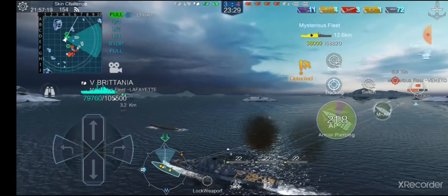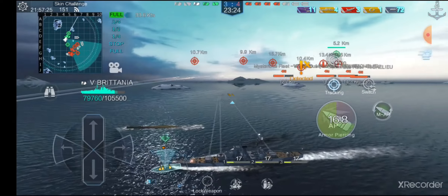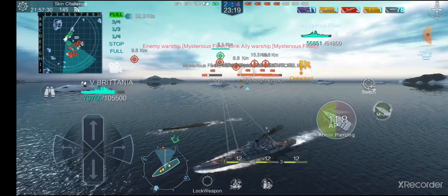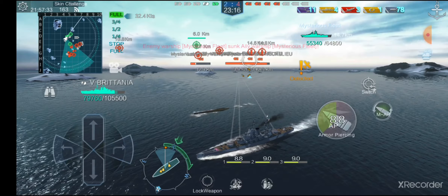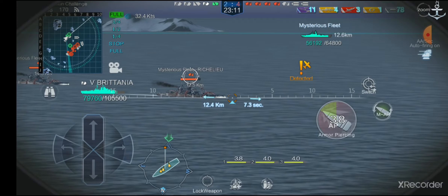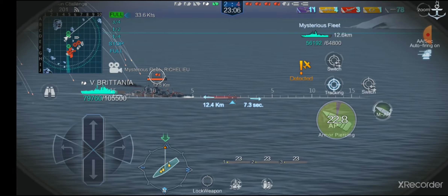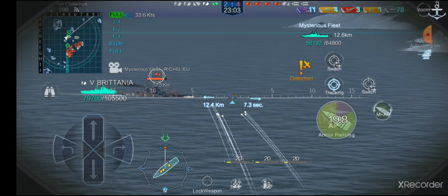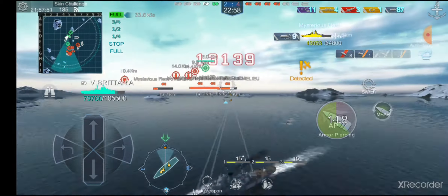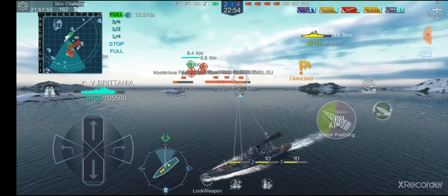We're going to lose this Lafayette soon. That was a good hit on the Veneto by someone. Let's get one salvo before she goes behind the island — 18,000 damage. There goes the other Gascogne. Might as well send a salvo towards the Richelieu. Let's see how Centurion does against these Richelieus — that was actually some pretty decent damage, I'm not going to complain about that.